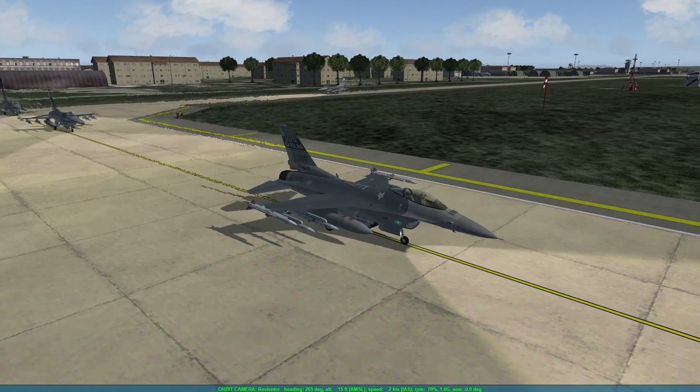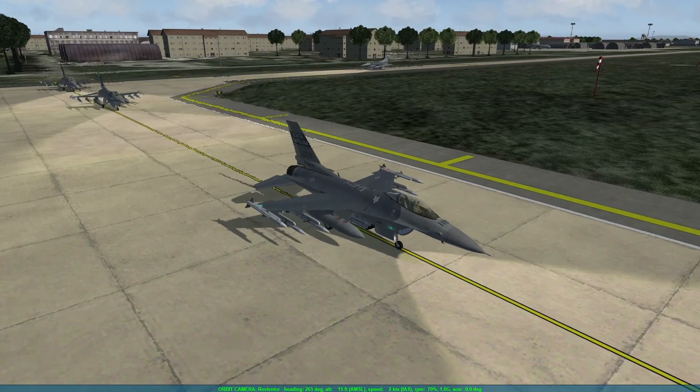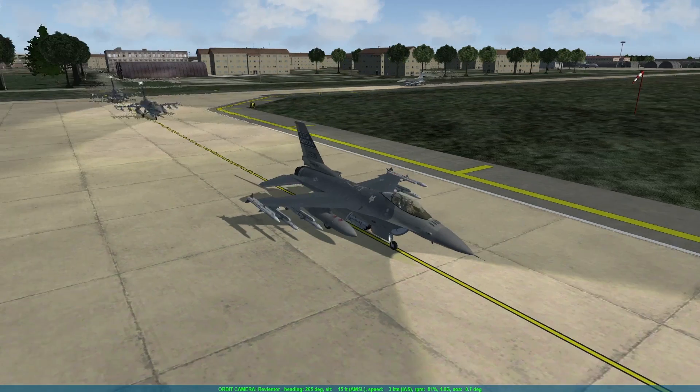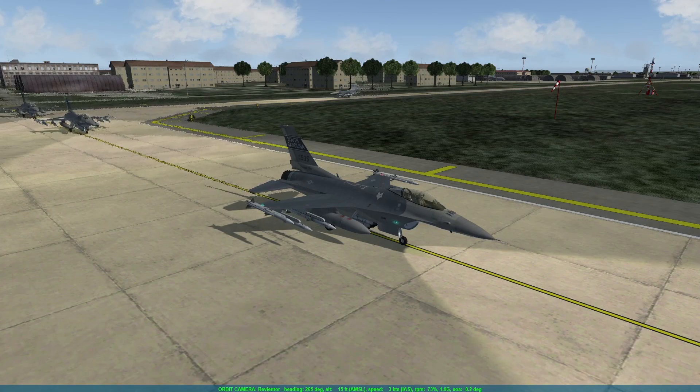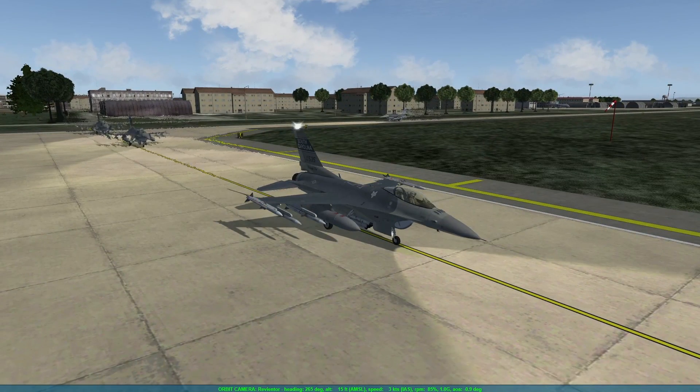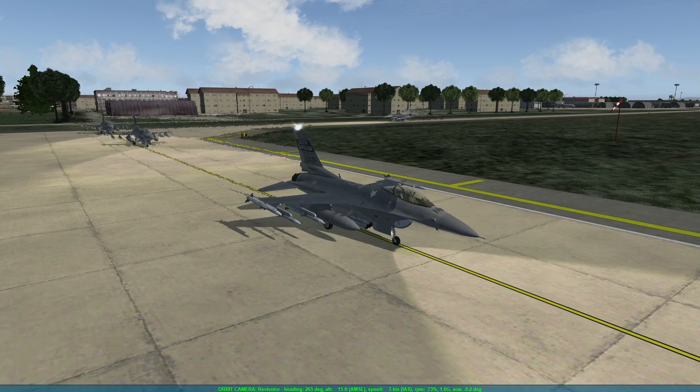Also, the engine blur has been improved. In the past it was only a square shape, but now when checking my airplane at idle the blur is in a small near area, and when I increase power it becomes like a cone going backwards behind the airplane in a really nice way.